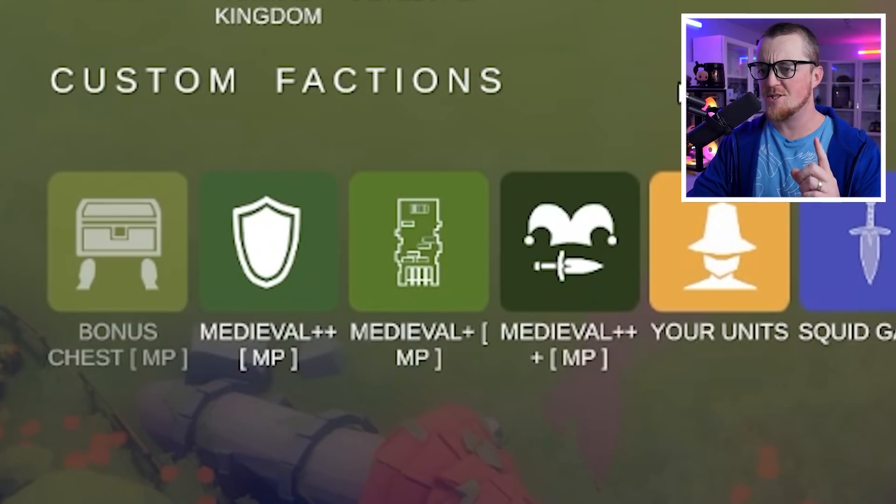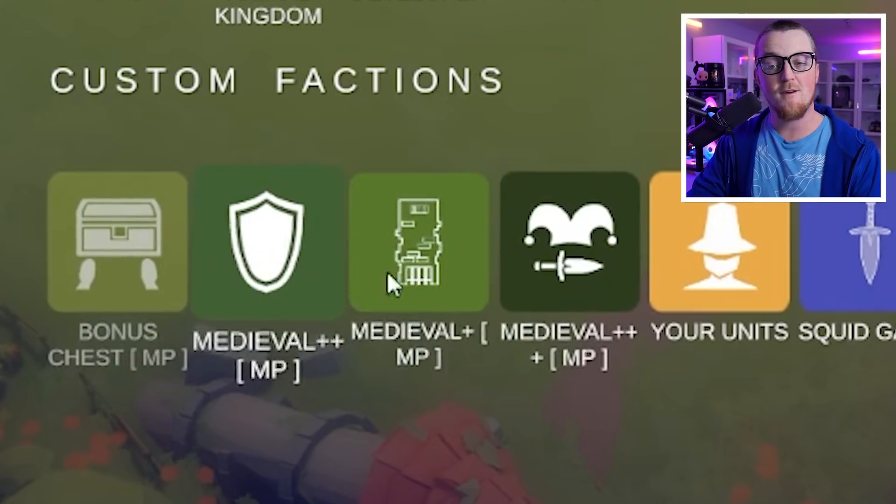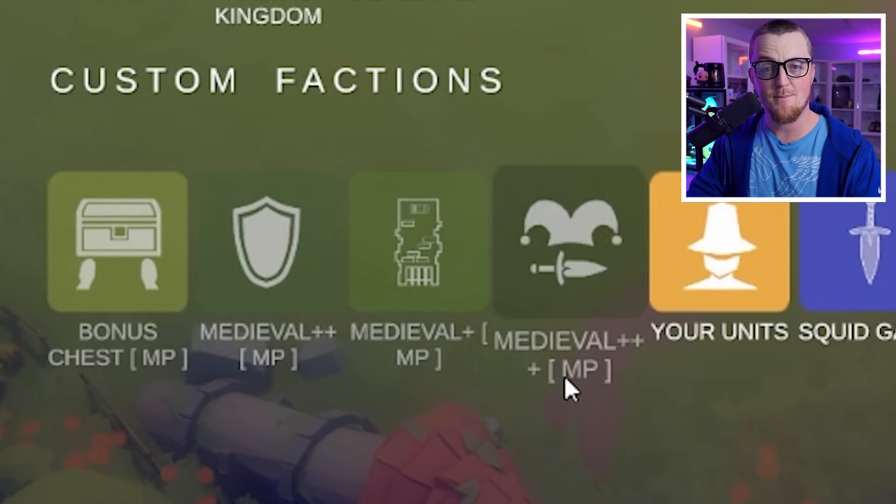And once you've installed it, you can actually see multiple factions: Bonus Chest MP, Medieval Plus Plus, Medieval Plus, Medieval Plus Plus Plus. These four factions right here. So let's activate them all and check them out.